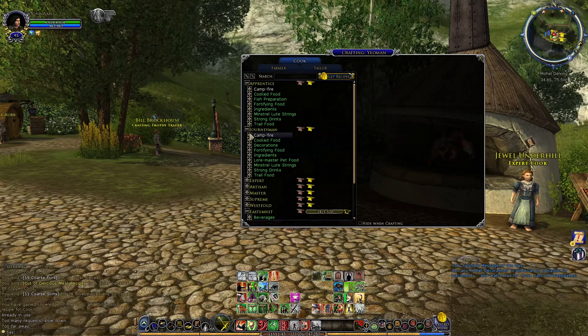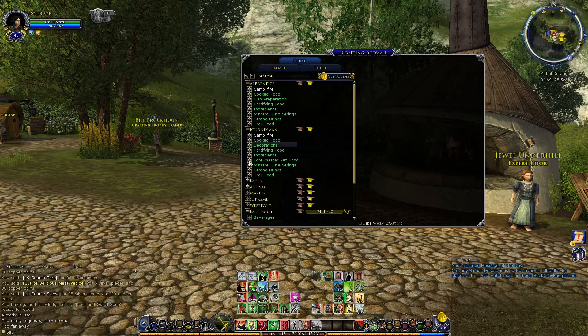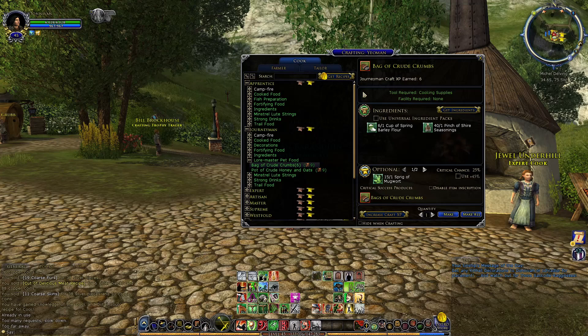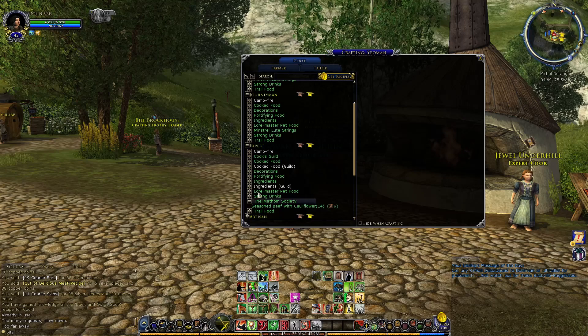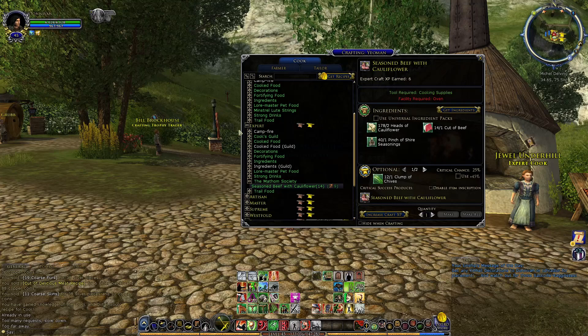You can make old campfire kits — which don't really matter anymore — decorations for homes like the breakfast table, and Loremaster pet food, which allows you to do some buffs to your pets. There are also guild recipes, and the Mathom Society recipes, which are faction-based recipes. There's a whole bunch of stuff, to put it shortly.